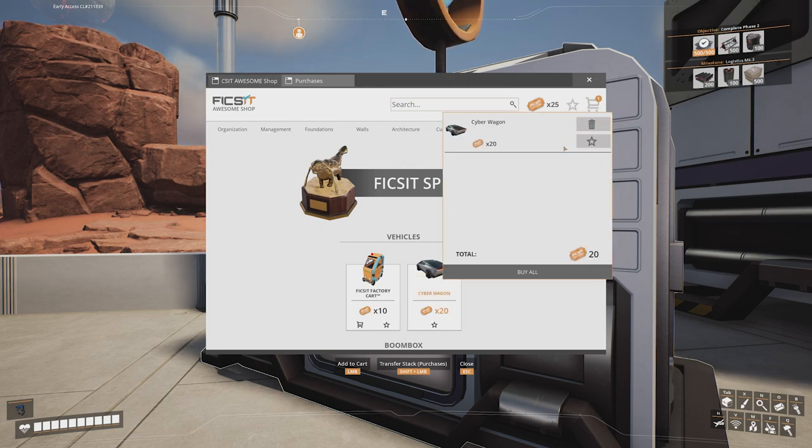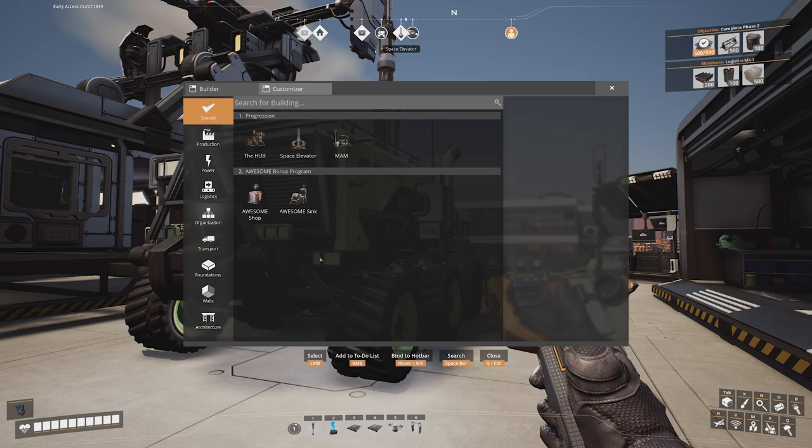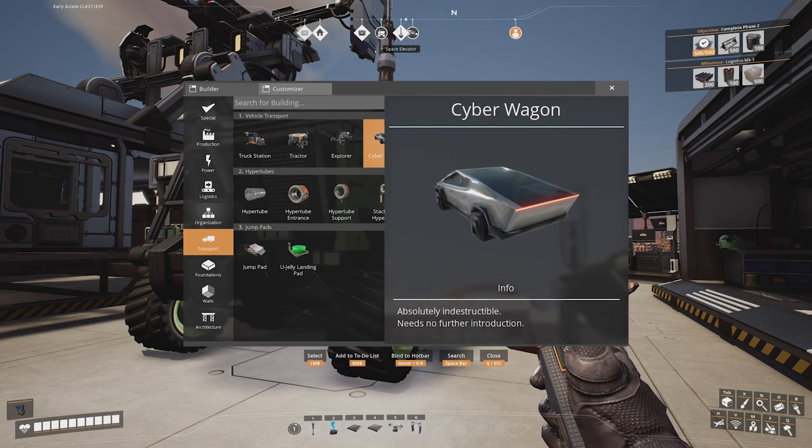It literally took me hours of grinding to earn enough, and as you're about to see, it might be slightly overpriced. In the build menu, under the Transport tab, we can find the Cyberwagon, whose description reads: 'Absolutely indestructible. Needs no further introduction.'